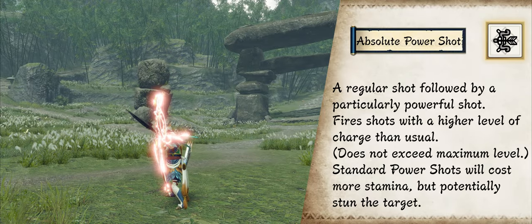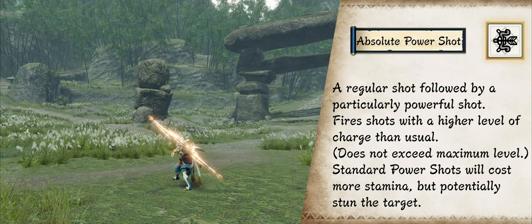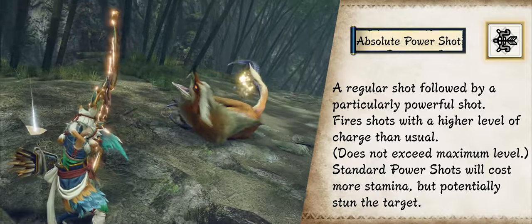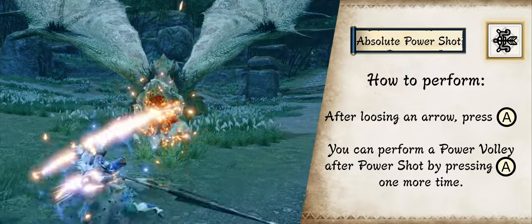As the replacement for Power Shot, Absolute Power Shot functions like a Power Shot with the bonus of dealing KO damage when hitting the monster's head. This action costs more stamina.